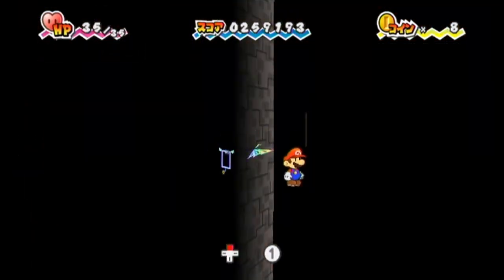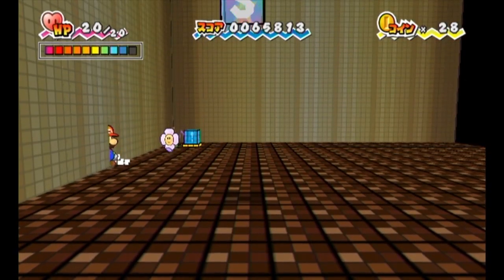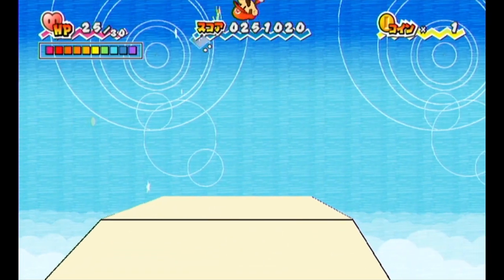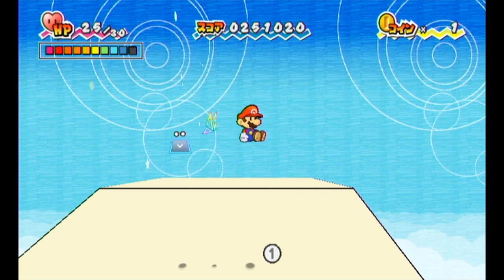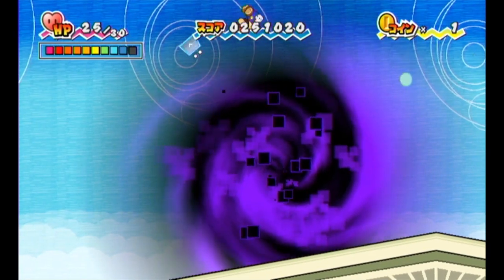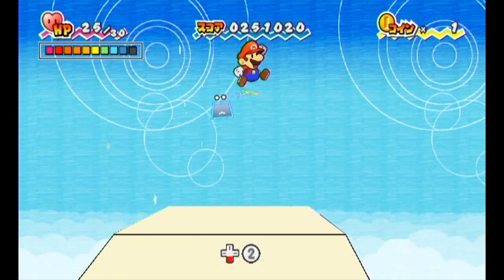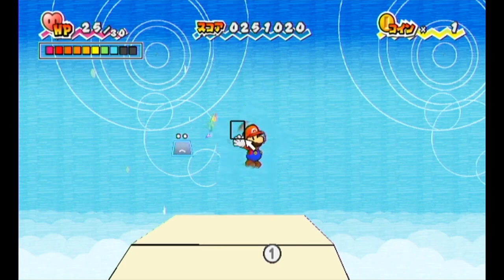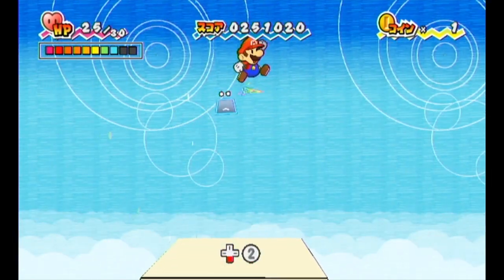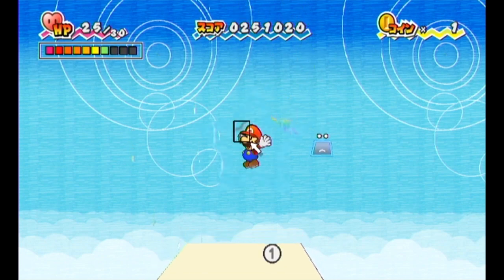Super Paper Mario actually has 4 glitches that are used just about everywhere in the entire run. The first and most well-known one is the Thudly Jump. Essentially, when you use Thudly, if you press the 1 button you can actually cancel Thudly's animation before it finishes. There's actually one frame where Mario is in the grounded state, so you can actually do a flip and perform a double jump. The best part is you can actually repeat this infinitely, meaning we can gain as much height as we want in any room in the game after collecting Thudly in 3-2, saving about 10 minutes over the course of an entire Any% run.